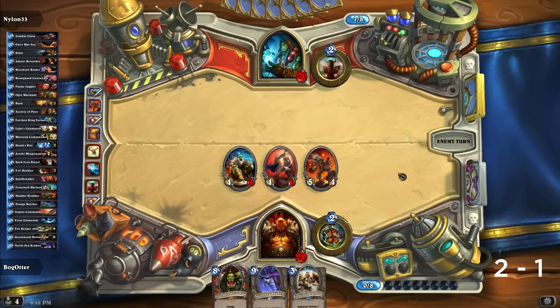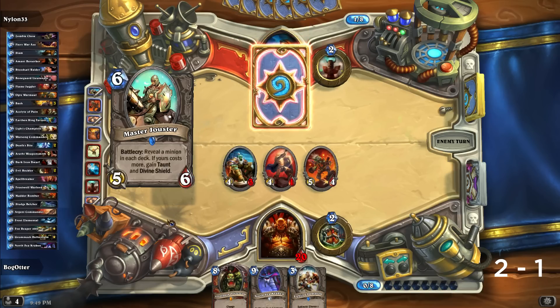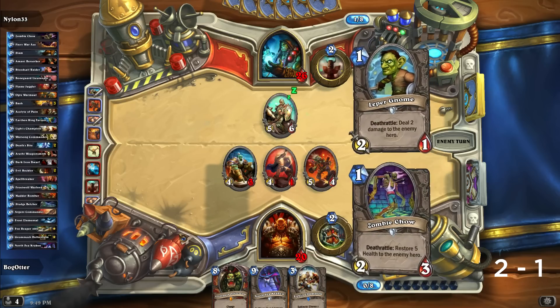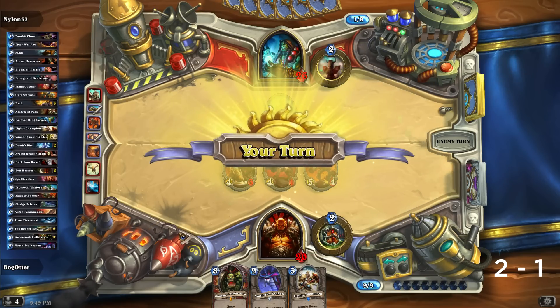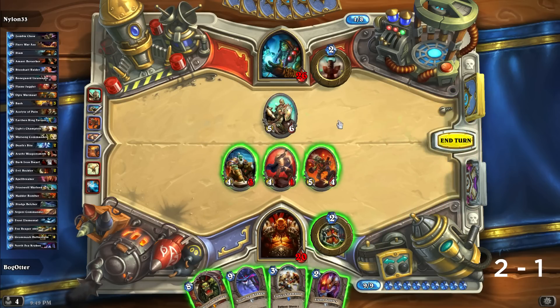We've wrestled board control but he's got a lot of cards — there's a lot of bad stuff he can do. I'm liking that the North Sea Kraken can come out and deal with a lot of things right now. Can't deal with that — please give me the higher casting cost. We actually win that surprisingly. That's actually why the joust mechanic is a little lackluster because they don't win ties.